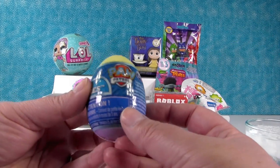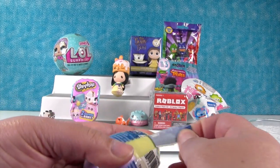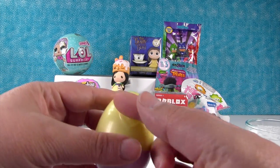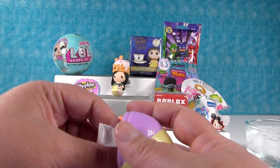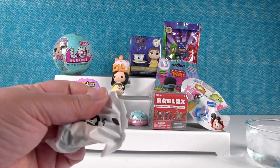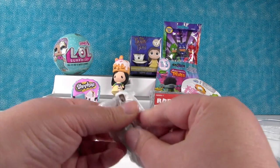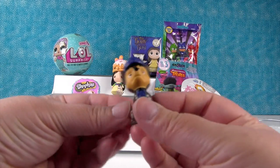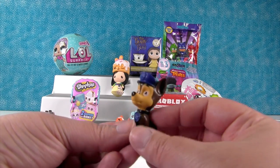Let's open up a Paw Patrol surprise egg. These are Easter minifigures. The eggs are so cool — they're multiple colors and they have a paw print symbol. I want Marshall, or Golden Chickaletta. I want Rocky. I didn't look to see who I had. Oh, it's Chase! There's Chase, the little puppy. Chase is on the Easter egg case.